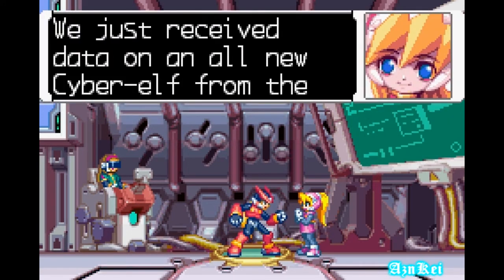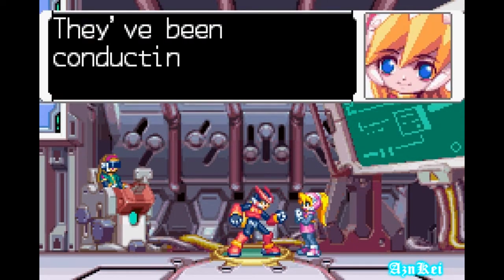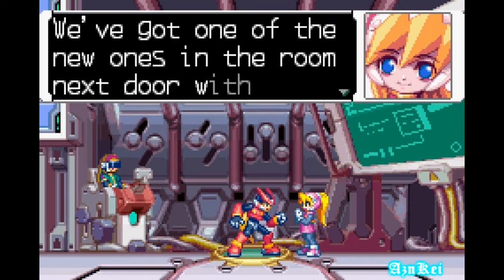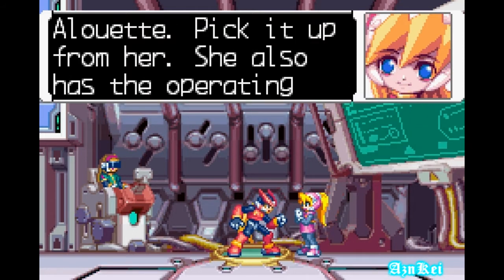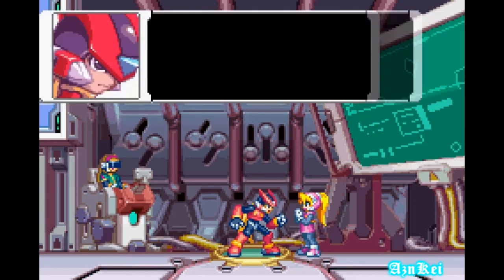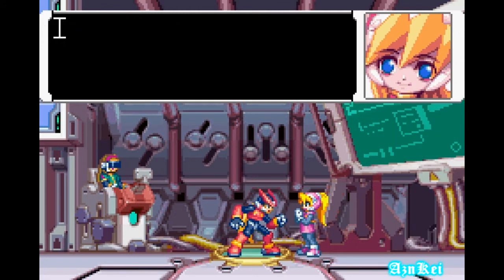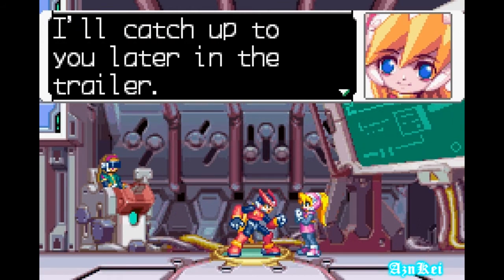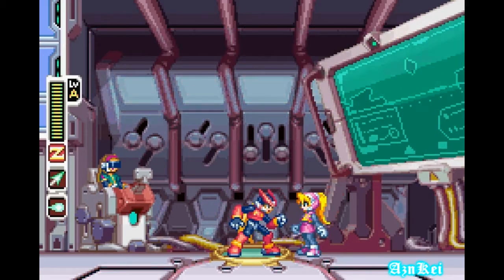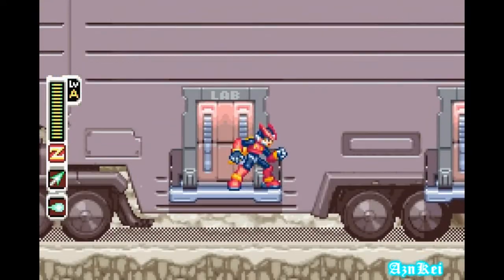And Zero, we just received data from an owl — a new cyber elf from the resistance base. They have been conducting research on cyber elves. We got one of the new ones in the room next door with Alouette. Pick it up from her — she also has the operating manual, so ask her for more details about it. I will. When you're ready, head up to the settlement. I'll catch you up later in the trailer. Alright, let's see. The lab.